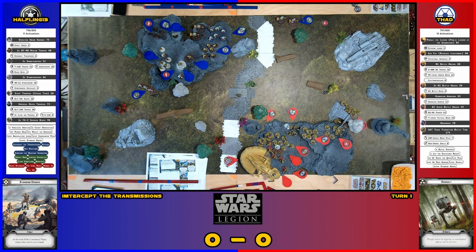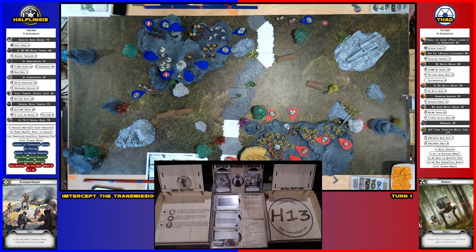The tank has the advantage of there already being a large hole in it from the previous blaster. A few holes in it — it's smoking. So they're going to take an aim and fire with the T21B. I got one crit on a white, a surge on a black. I reroll the other two — a hit and a blank. That doesn't count, so only one crit. Two points.